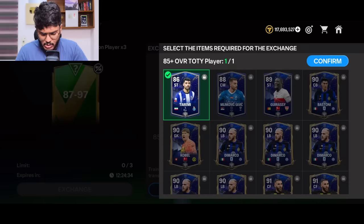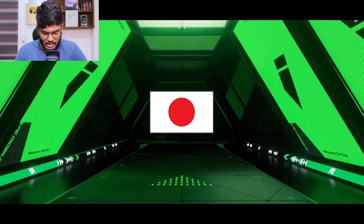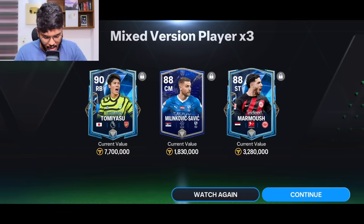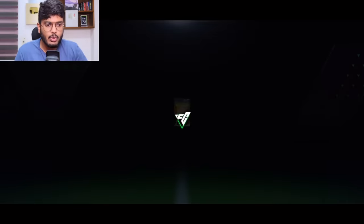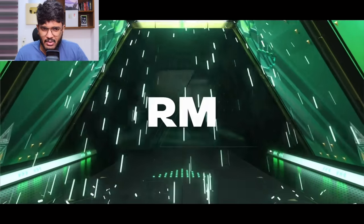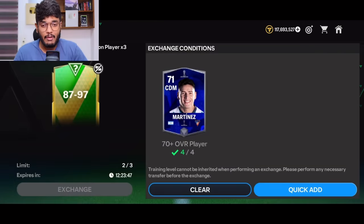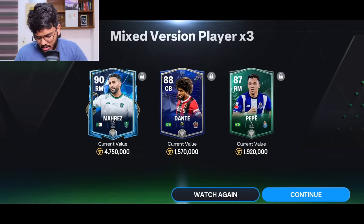Let's do the 87 to 97 exchange. Here we go, hopefully I get someone good. It's a normal walkout and it's Japan — Tomiyasu, 90-rated Tomiyasu, that's not bad. Moving on to the second exchange — it's a Winter Wild Card blizzard with Pepe? Never mind, that's 87 — all 87s, that's a bad one. The final 87 to 97 exchange: it's a normal walkout, Algeria — that's Riyad Mahrez, which is a decent card.